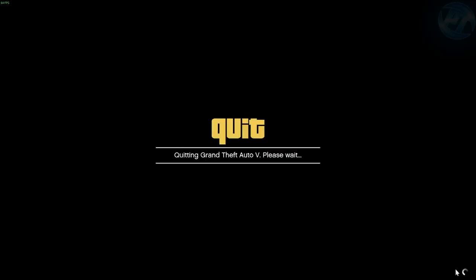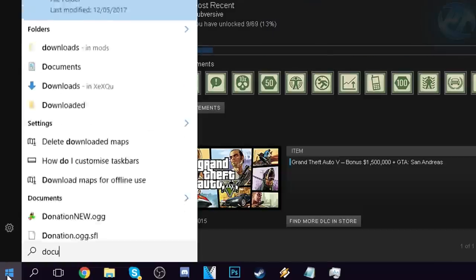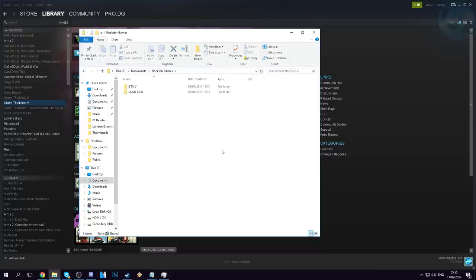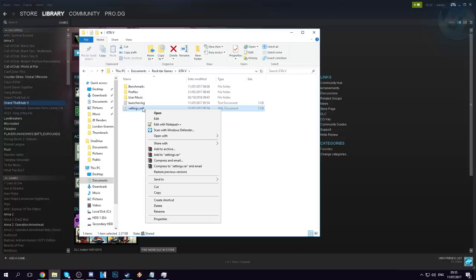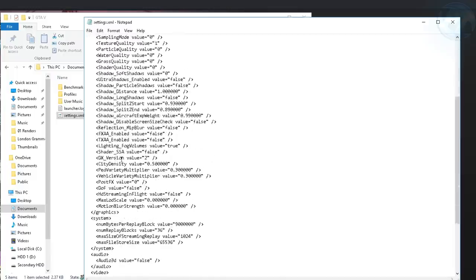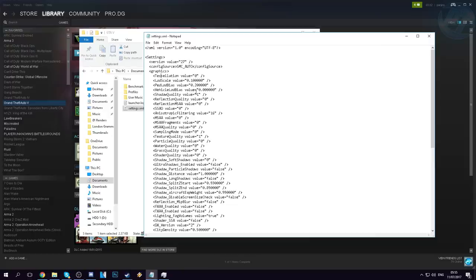Now quit the game. Go to the Start menu, search for Documents, and navigate into Documents. From there go into Rockstar Games → GTA 5 → settings.xml. Double-click and open it with Notepad. You'll be given something that looks like this — there's going to be a lot of options in here and a lot of you probably won't know what they all are, but don't worry, I'm going to walk you through the options we need to change.